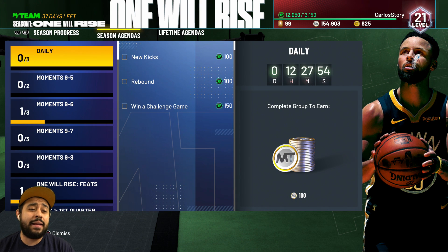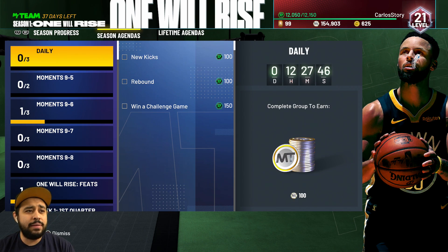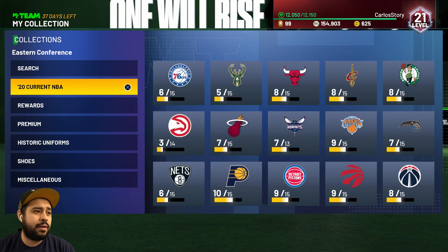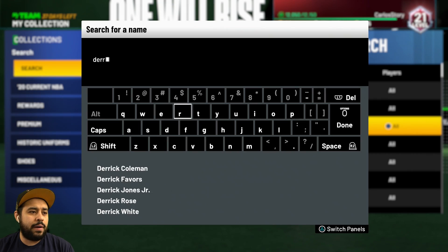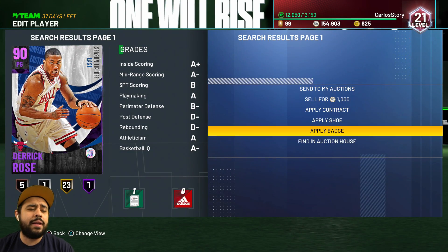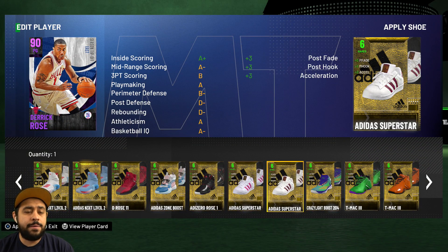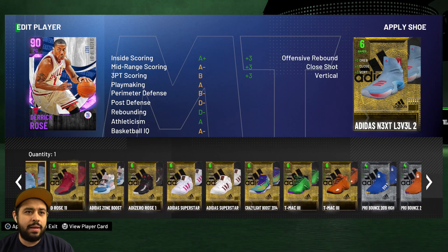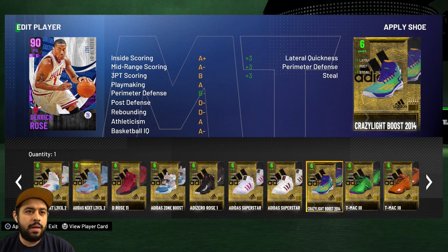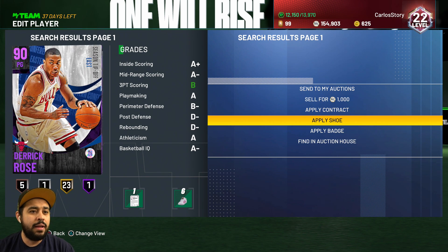Today we're getting to the next level and I need exactly 100 experience. The good thing is we have exactly 100 right here — all we have to do is apply a shoe to any player. We're going to go to Derrick Rose, one of the better cards in the game, and give him a shoe. We'll go with a three-point shoe — let's find a good one. We'll go with this one and get some stamina as well. MyTeam goal achieved!